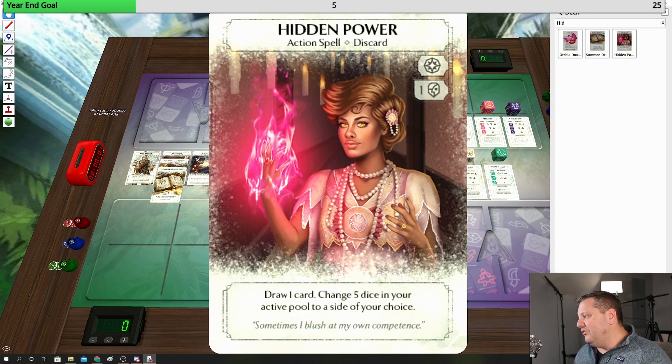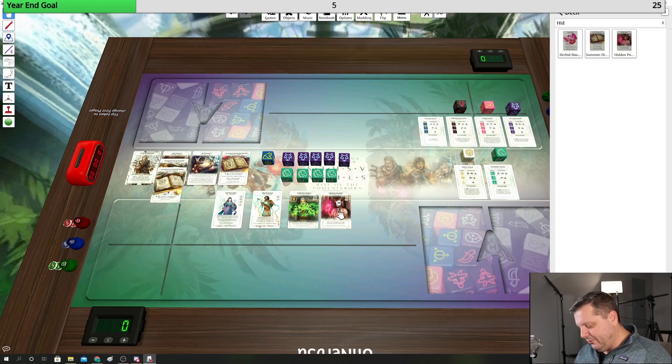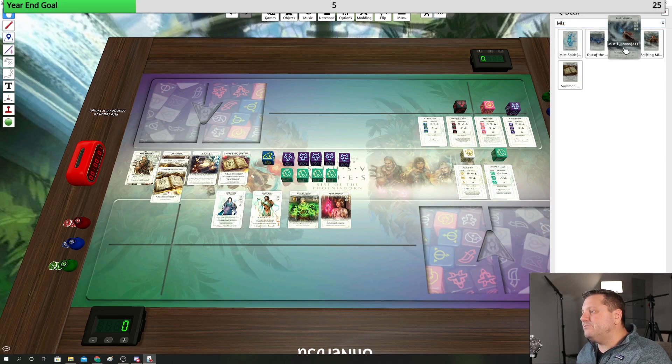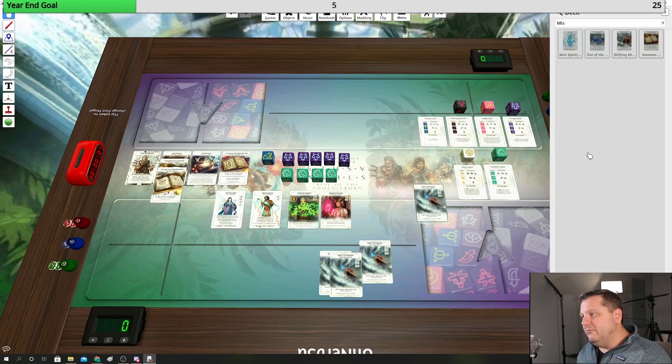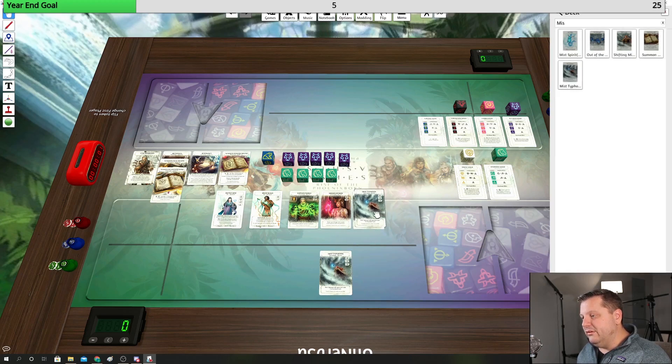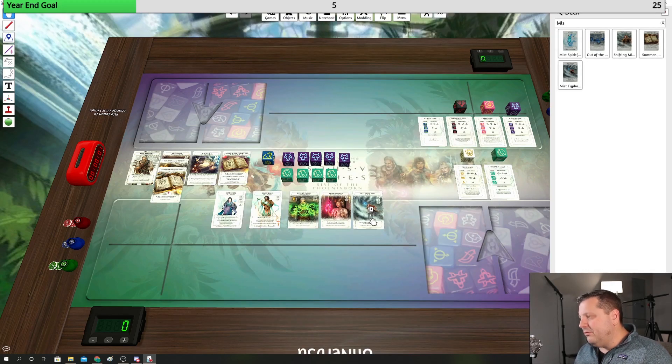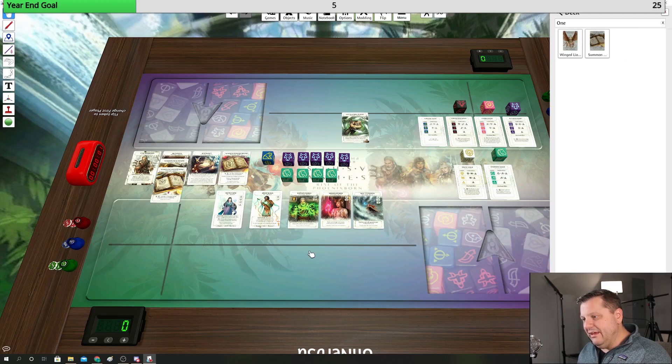Hidden power is not terrible — not as good as it was when it was a recurring thing back in 1.0, but dice recursion was broken, so that's why we don't have it in reborn. That's a card on my list of potential cuts after playing some games. Playing a mist typhoon — same situation here: two dice, deal one to all your opponent's units, seems super solid, and being able to draw another card fuels gameplay. You can see a recurring theme — pretty much every card I'm playing is trying to draw me cards.